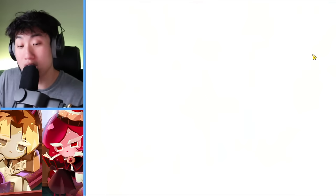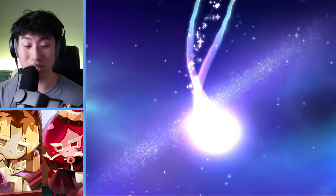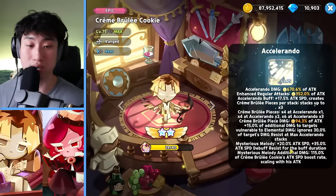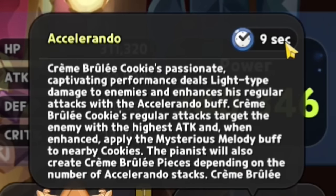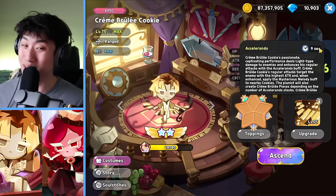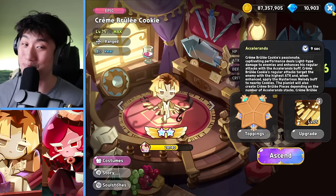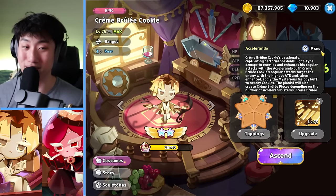Let's see how this goes. Maybe we'll get like a Taspi Compact or something. Accelerando — oh, it's a nine-second cooldown, getting close to the shortest cooldown inside of the game, which I believe is eight seconds. Ginger Brave is eight seconds.